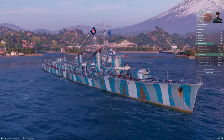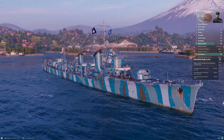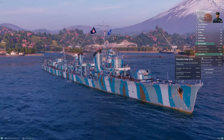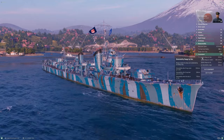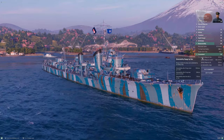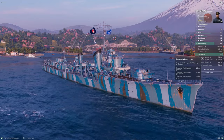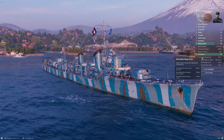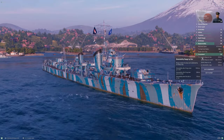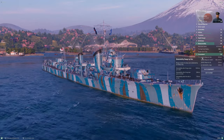Maneuverability and concealment are the same song we sang at Kagero. Surface detection is 5.5 kilometers — Yugumo is just a slight hair less stealthy than Kagero. It turns out Kagero and her tier 8 premium cousin Asashio are the stealthiest things at high tier play in World of Warships; Jaeger might edge them out slightly but they're very close.